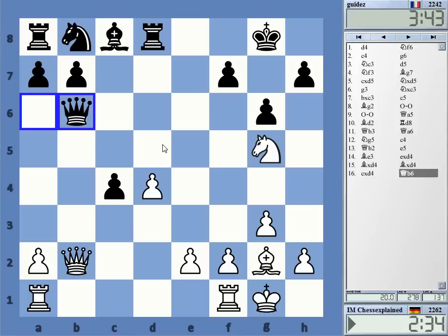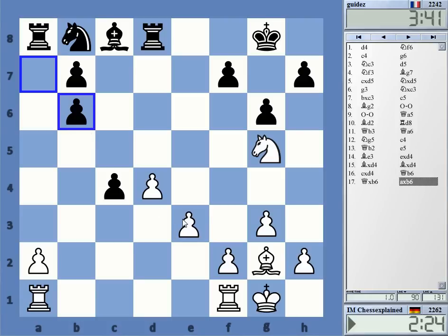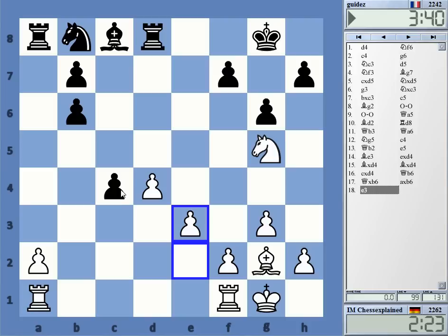We go queen c3, queen d4. Isn't this a good endgame? Probably. On the other hand, if I just take it and play e3 — it's also a good endgame actually. Should be able to get some pressure on the pawns with this excellent bishop here on g2.